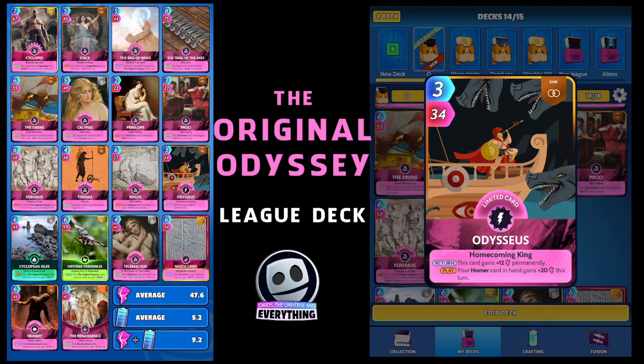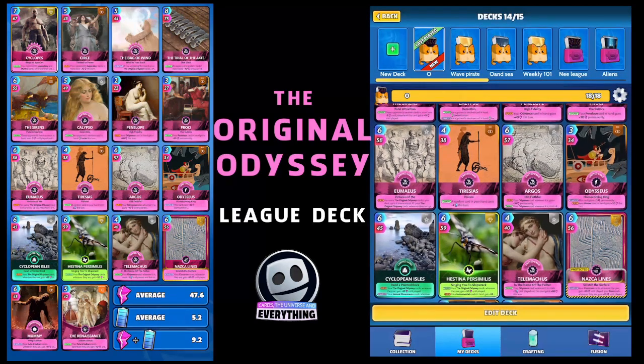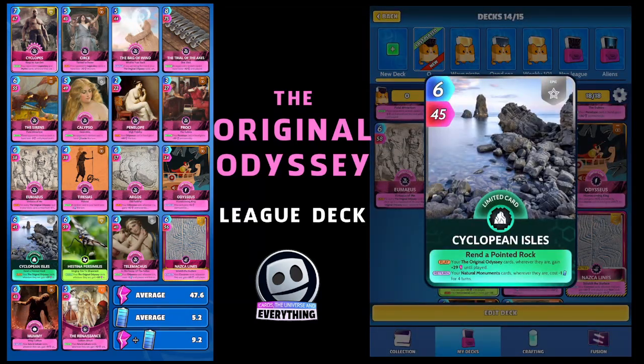Moving on, we've got another limited epic — it's Cyclopean Isles, looks like a really cool place. On the play, your Original Odyssey cards wherever they are gain plus 29 until played. And on the return, your natural monument cards — and this is a natural monument card — wherever they are cost minus one for four turns. Not bad — that's going to buff up some of those Odyssey cards.